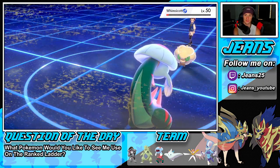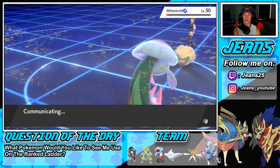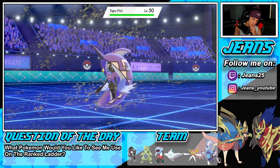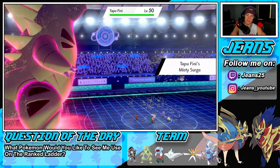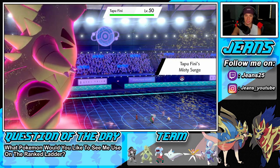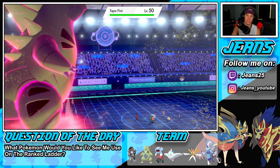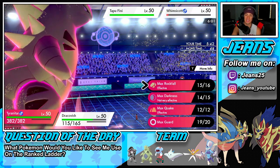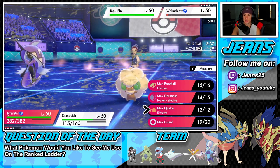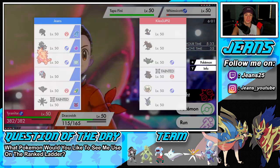Buffets take it out — nope, one more buffet will get it. I might double down into whatever he throws out, probably Tornadus. Misty surge is active. He can proc my weakness policy with a moonblast. Who's my final Pokemon in the back — let me check. He's going to bring out the defiant bird most likely. I probably shouldn't drop a rock now, I should just fish-rend over onto Whimsicott since I really want to get rid of it.